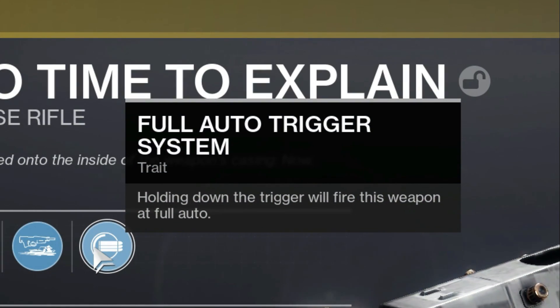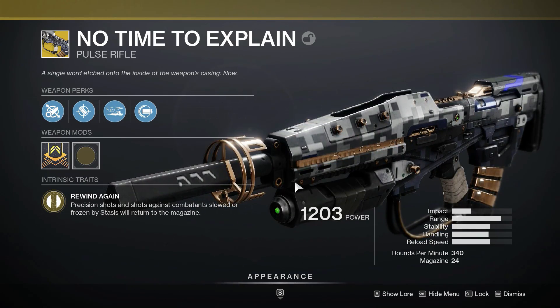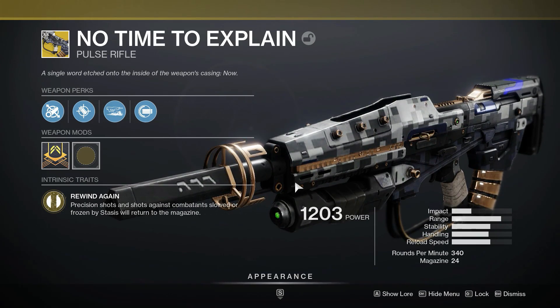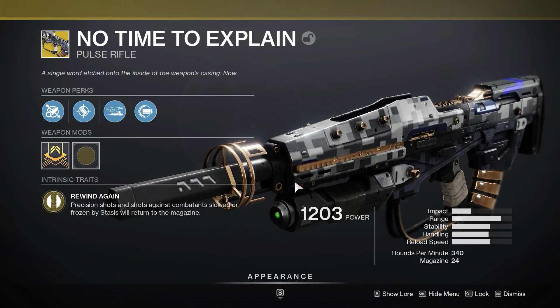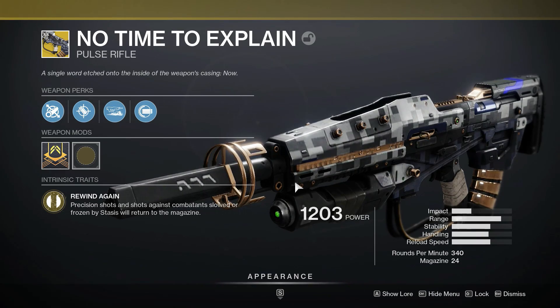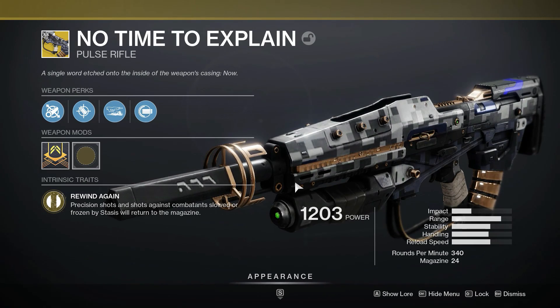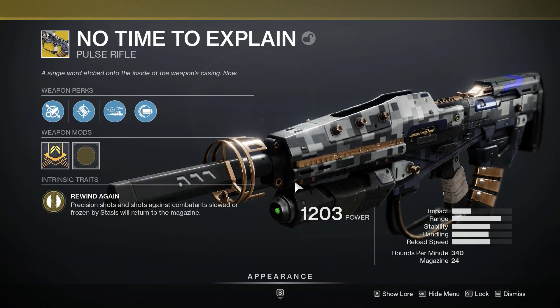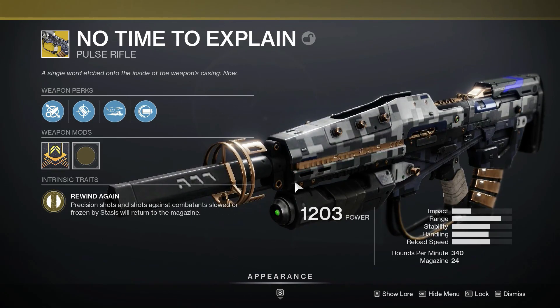Holding down the trigger will fire this weapon at full auto. Its intrinsic trait is Rewind Again — precision shots and shots against combatants slowed or frozen by Stasis will return to the magazine. Basically, when you hit 10 headshots without dying — and you can swap weapons and it will stay — a little portal on the left side of your screen appears and starts shooting whenever it sees an enemy. I haven't seen massive effects with it, but it's handy because it does hit some people.